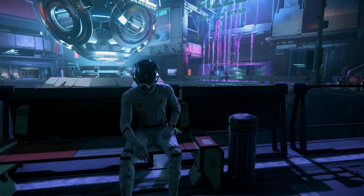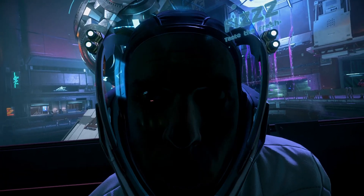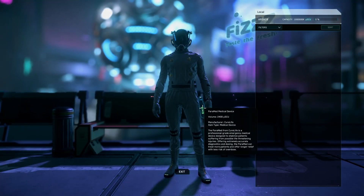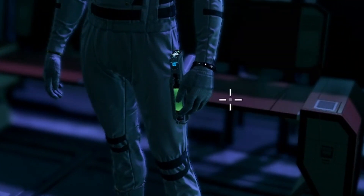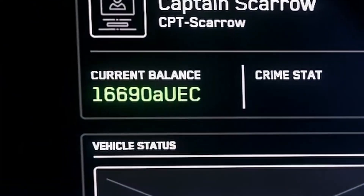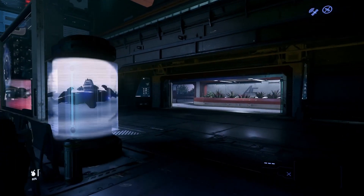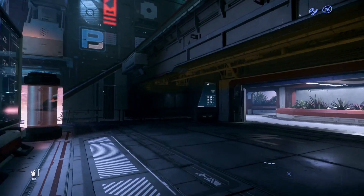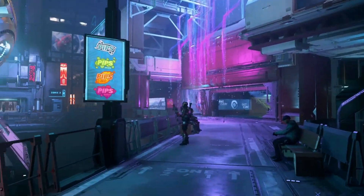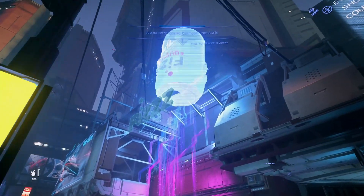Welcome back to Star Citizen Diverse and the Zero to Hero series. We've gone and got ourselves a medical device — you can see it there on my hip — for about 1,500 alpha UEC or something. We've got 16,690 alpha UEC left. At the end of the last episode we managed to get ourselves 18,000, so we managed to end with some sort of result, which was handy because the start did not go so well.